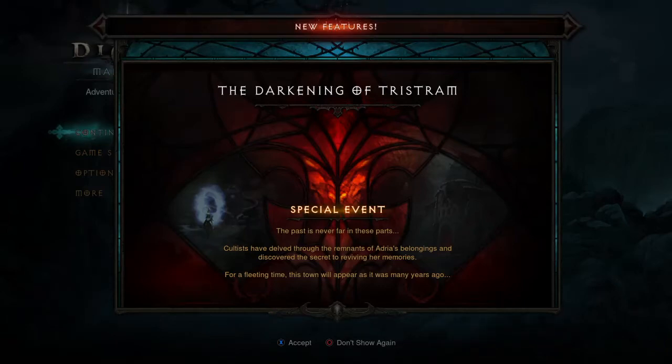Hi guys, I'm Disneyel and welcome to Diablo 3 Patch 2.4.3. This is the 20th anniversary of Diablo. What you can see on your screen is the Darkening of Tristram — this is a special event. I'll cover the pets — two pets, two banners, two transmogs, and of course the legendary gem that you can get from this special event.